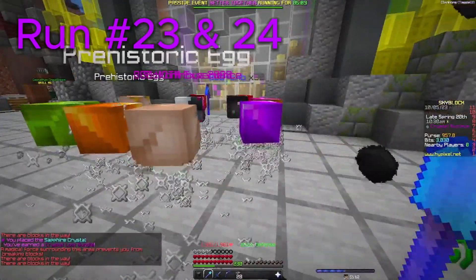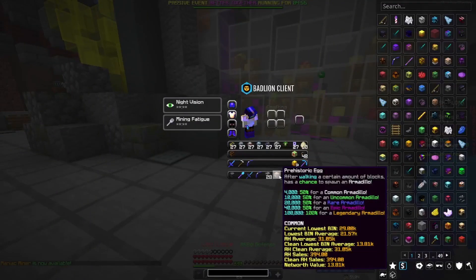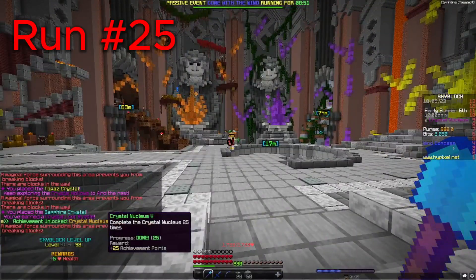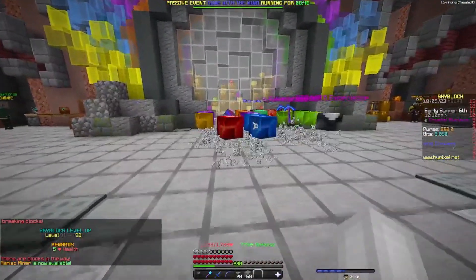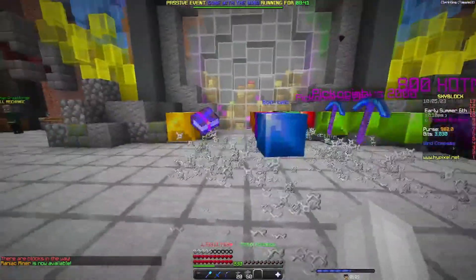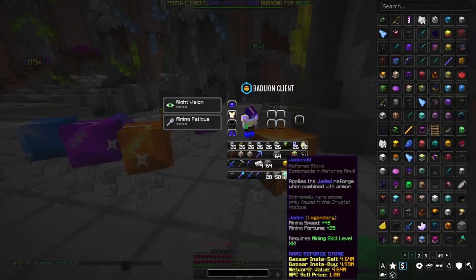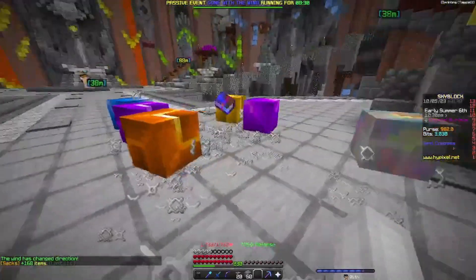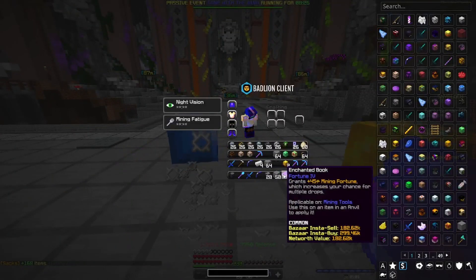Run 24 doesn't look too good. Big number 25 and a Skyblock level up! There's a book — some Picanibuses and bomb bombs, and a general! Let's go — huge, that's the biggest thing we've dropped so far. The book is Fortune 4 — not bad.